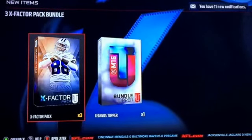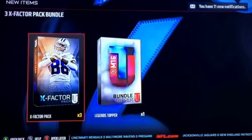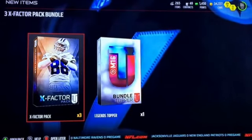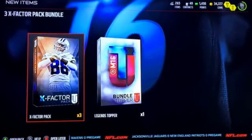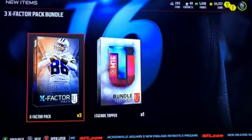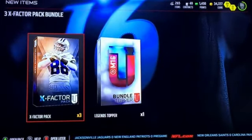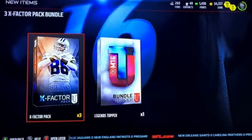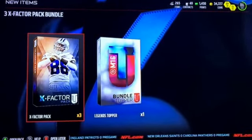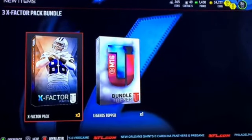Hi guys, it's RotRoySportsGamer1 and I'm here with my first MUT video. I don't play that much MUT and I've only opened like two bundle thingies and this is my second one. We're opening X Factor packs and you see my team's an 86 overall. I do play a lot of draft champions and I got a Patrick Peterson. I usually get a lot of cheap gold players and then I sell a lot of those and get good players. But let's get right into this.